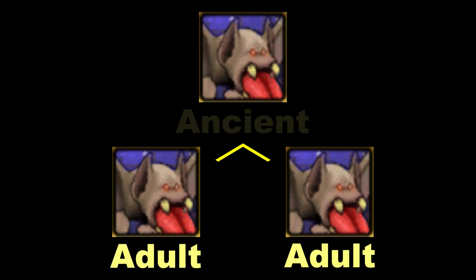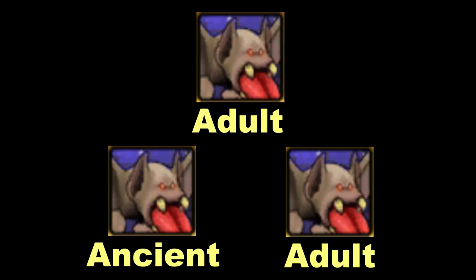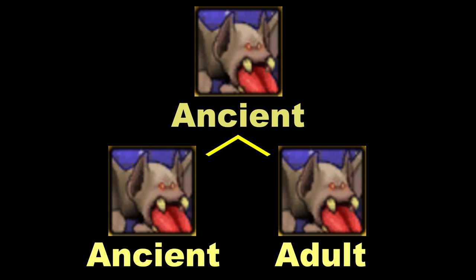Once you have 2 adult bases, hatch them together and train the new pet to ancient. If it fails at ancient or at any point before it, immediately trash that pet. Once you get a successful ancient base pet, that becomes one of your 2 bases. You can now safely train one of your adult bases to ancient. If it succeeds, you have 2 safe ancient bases and can train the other adult to epic. If it fails, trash the fail and hatch the ancient base with the adult base and train that pet to ancient. At this point, you can probably see how this method works — leveling through multiple bases and slowly bringing your pet up to mega.